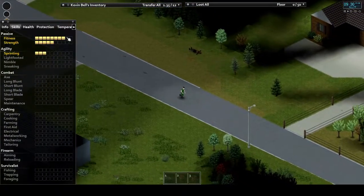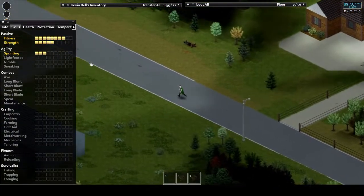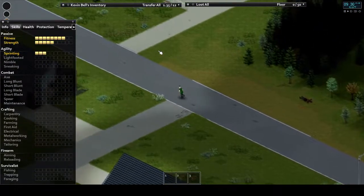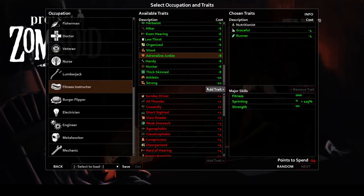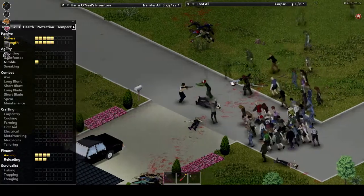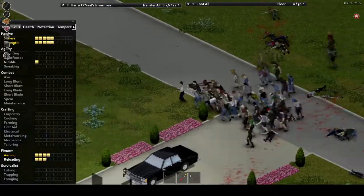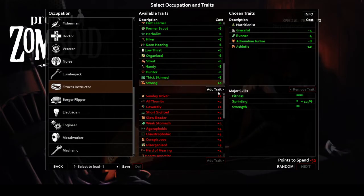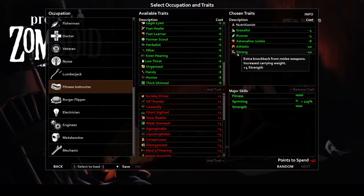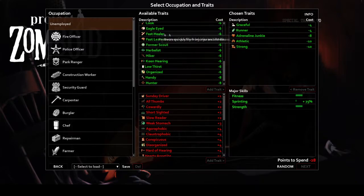Now that concludes the job portion, and now we start taking a look at all the traits that affect you one way or another. Keep in mind that not every one of these provides a straight stat up or down. Take Adrenaline Junkie, for example: on the surface it doesn't provide an obvious agility boost, but hit max level panic and your character will run and sprint 10% faster, letting you make your getaway that much easier. Athletic is a solid trait but highly expensive at 10 points. You get four levels of fitness, 20% faster running speed, and you'll lose endurance 60% slower.